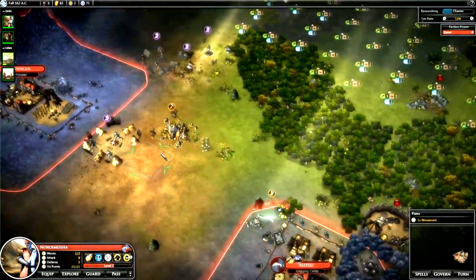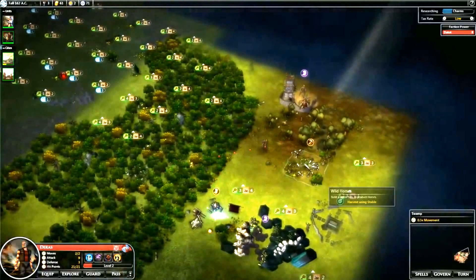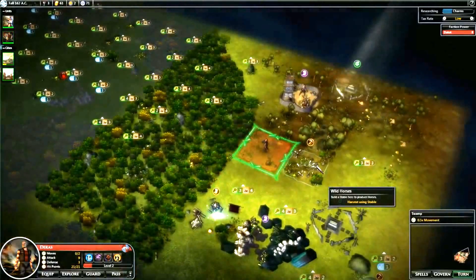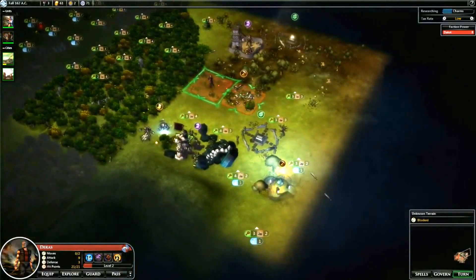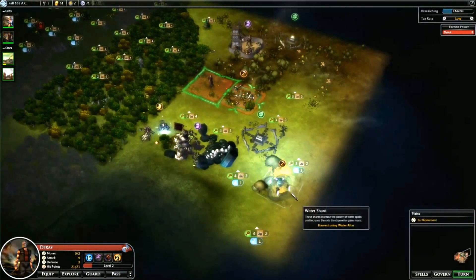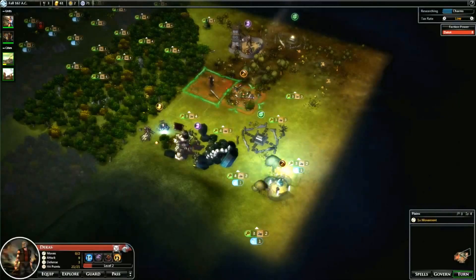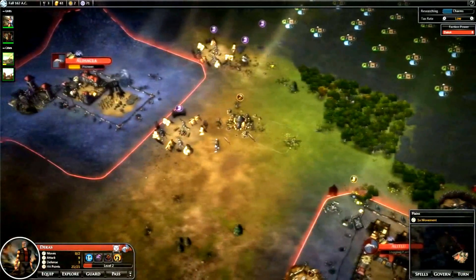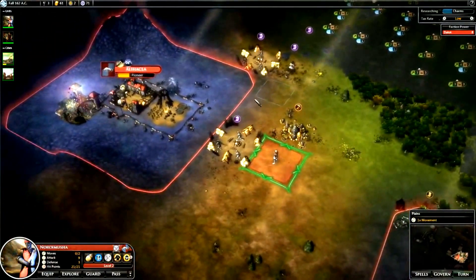We'll have this guy move towards the camps and scout a bit more. We're getting some more tiles - some interesting ones. This one would be good, but it's next to the strong army, so I don't know if I should risk that. He has no moves left this turn, so we'll just leave him there. Let's just end this turn.